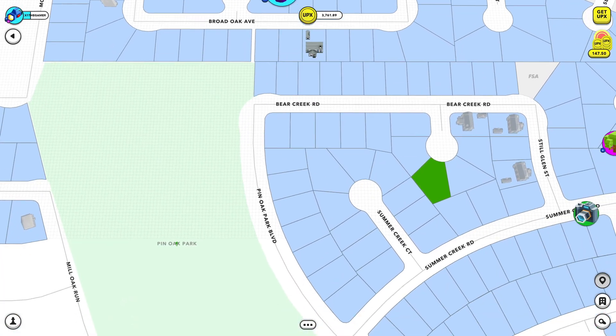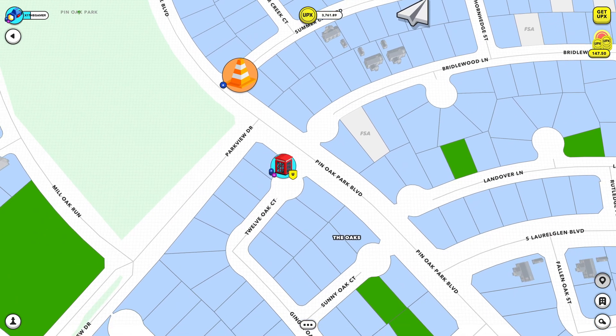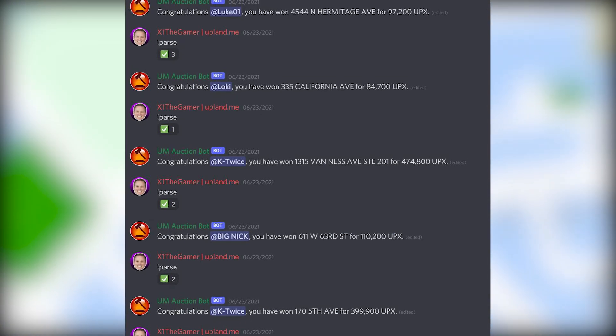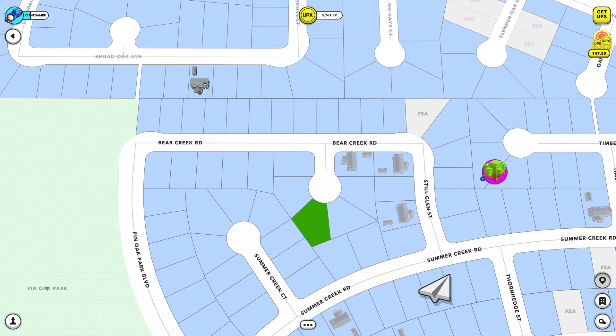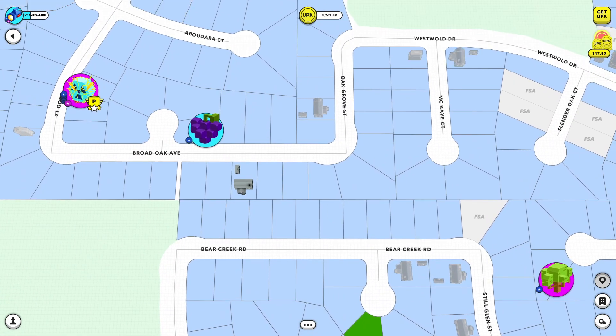Next week, we also will have another one of our live auctions. Every second and fourth Wednesday of the month, Upland hosts live auctions in Discord via the Upland Marketplace Auction Bot. This is where myself and General Mort will sit in Discord stage and auction off your properties. To submit a property, all you have to do is fill out the form — which we will make an announcement of beforehand — and then select a few of those properties to be auctioned off to the community. Make sure you come hang out with us this Wednesday, July 7th, for another community auction.